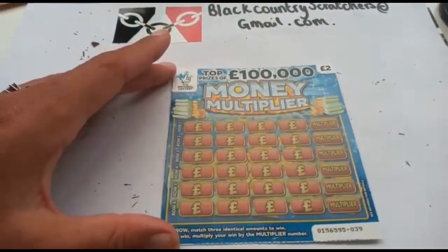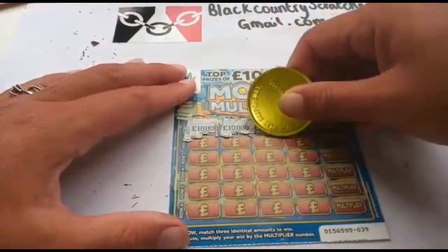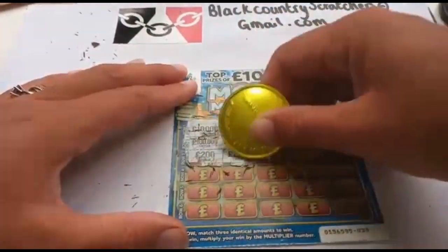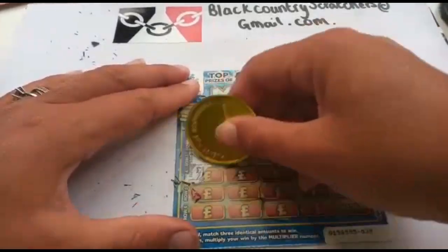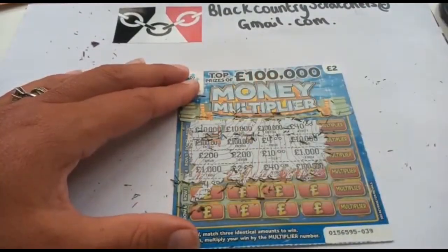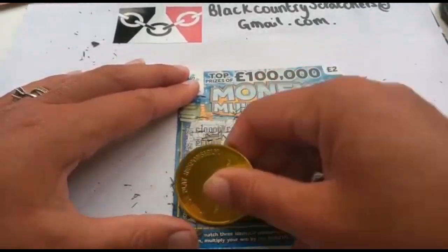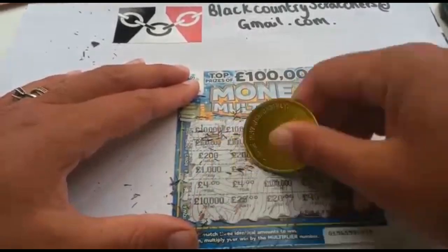We've got a Money Multiplier — let's hope we can win on this today. We've got 10,000, 10,000, 100,000, 40 — no good. Can we get 200? No. Four pound — can we get another four? No, it was two at the end. No win on that one either.